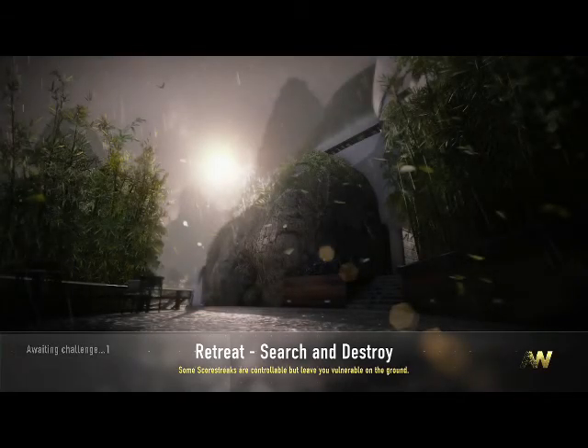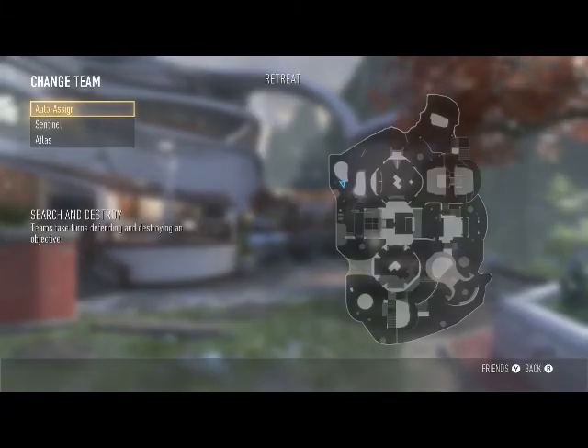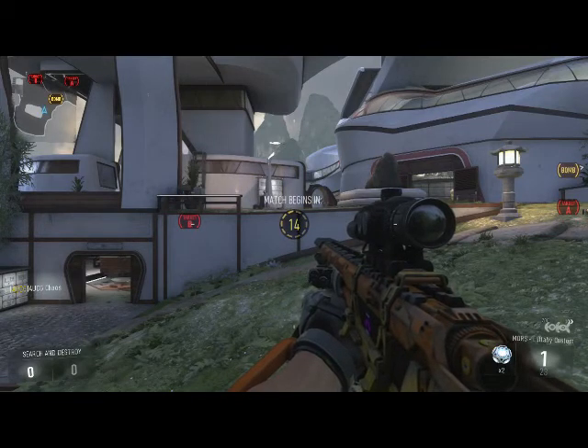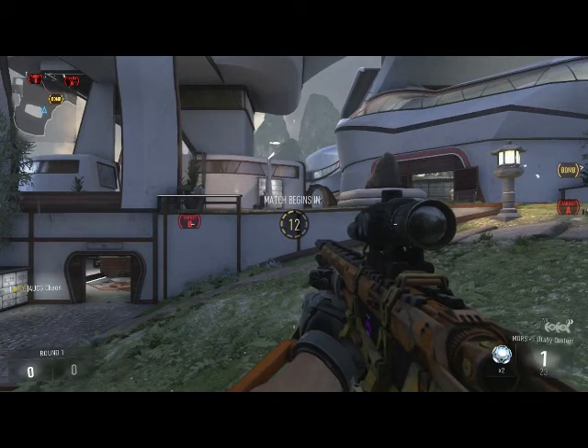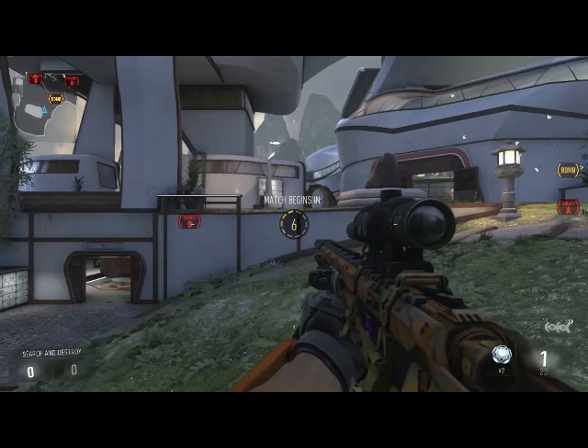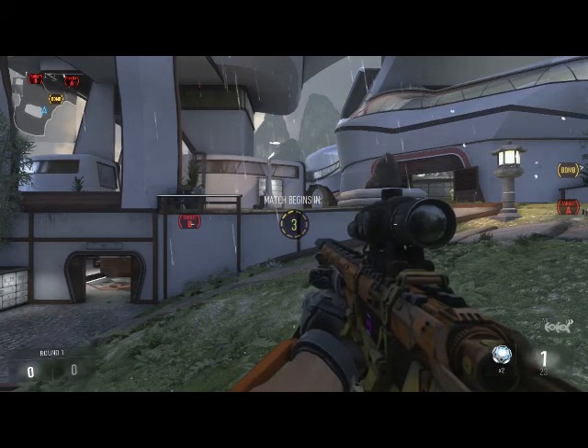What is up guys, Sean here, and today we're going to be going through the callouts for Retreat on Advanced Warfare. This will be useful for competitive players who would like our competitive team to view this and will come together after that, because there's a lot of callouts on this map to remember. It is a tricky map to play. It's also useful for public players — if you can get your team to remember these callouts, it's going to make a huge difference in terms of who wins and who loses the map in any game type.